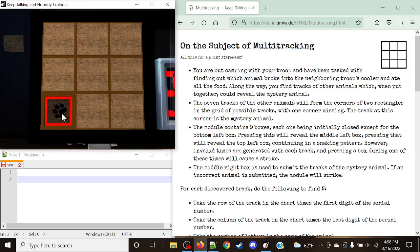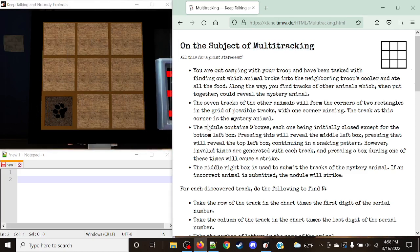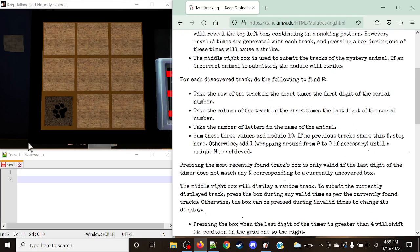This module is a little bit of a fun gimmick. What we have to do is identify a series of different animal tracks, which we're going to find. We're going to start at the bottom left, always, and we're going to try and find nine different boxes here. The top right will always be the status light, by the way. We're going to find the tracks which the animal belongs to and try to open a series of different boxes based off of a series of invalid and valid times we can submit on. So let's get right into this.